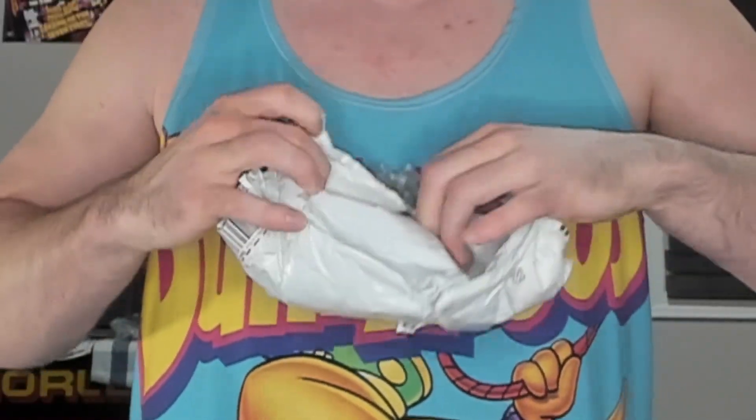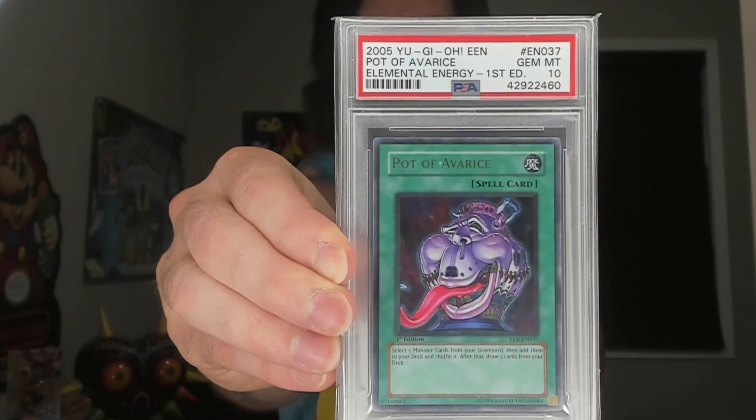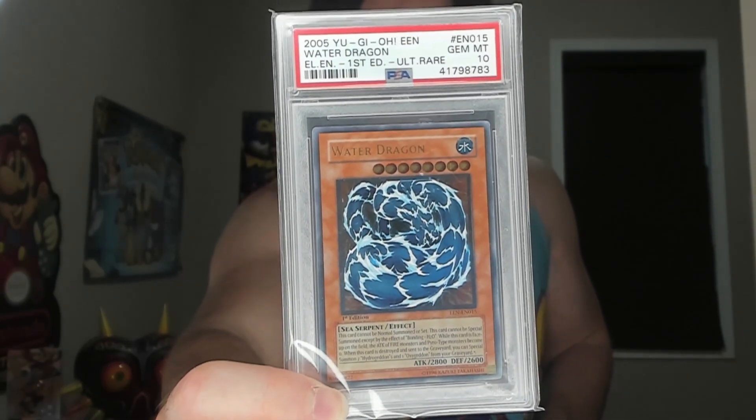And now we have the super secret bonus Yu-Gi-Oh segment. These are two PSA 10 cards from vintage Yu-Gi-Oh. Both of these are under pop 20 in PSA 10 first edition. First one is Pot of Avarice, first edition PSA 10, Elemental Energy Ultimate Rare. I actually pulled an Ultimate Rare Pot of Avarice when I was a kid, so to get the PSA 10 one now is really cool. And this one I actually like even more — Water Dragon Ultimate Rare, first edition PSA 10. I've been chasing after the Ultimate Rare of this card ever since I was a kid, so to finally get it as an adult is really cool. It just brings back all the nostalgia and the chase. I love collecting Yu-Gi-Oh as well as games and Pokemon. I paid about $650 US each for these cards — kind of on the pricey side, but PSA 10 Ultimate Rare is really hard to find.